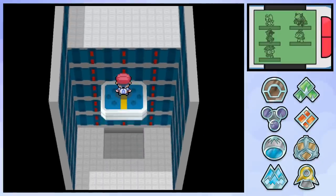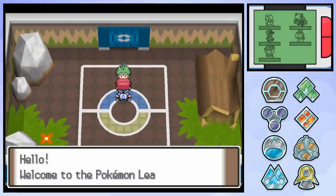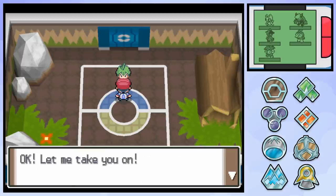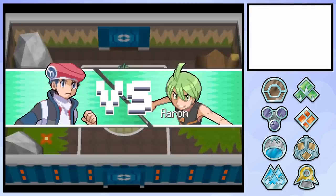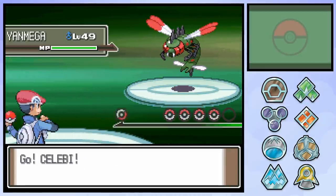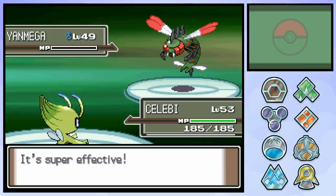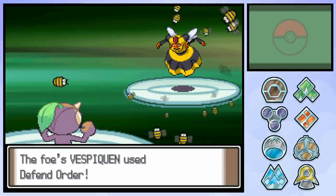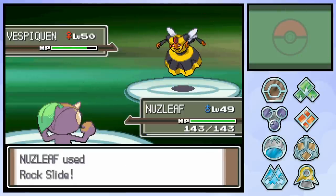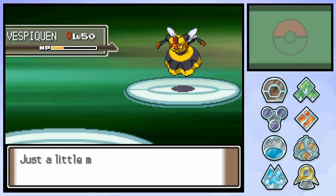Every member of the Elite Four uses a typing that can deal quad-effective damage, so let's get right onto the first battle. Aaron is a Bug-type trainer and as a result we get to use Celebi. We've also got Shiftry, Cacturne, Nuzleaf, and Exeggutor - in fact Exeggutor is the only available Pokemon that we're not using. Celebi starts us off with a quad-effective move of its own, knocking out Yanmega with Ancient Power. When Vespiquen comes out, we switch in Nuzleaf who, thanks to a call for Defend Order, gets off Fake Out and Rock Slide. Attack Order eventually seals his fate, but that was actually pretty impressive. Shiftry is next in line and enters the battle with revenge on his mind. A Rock Slide wipes out Vespiquen, so Aaron sends out his Heracross.